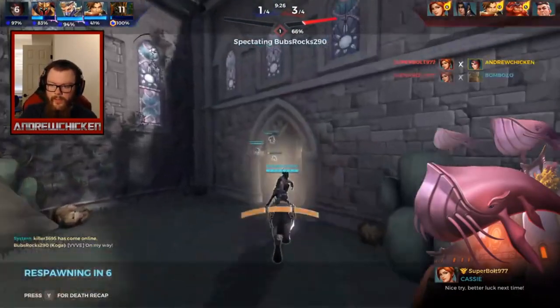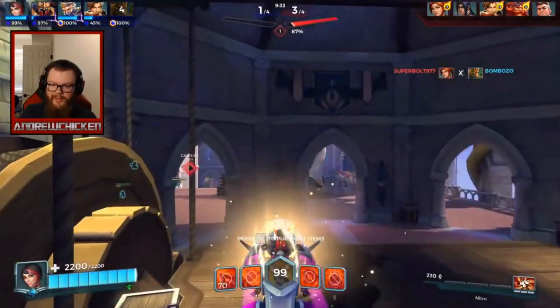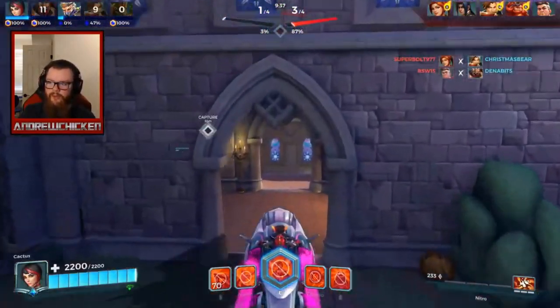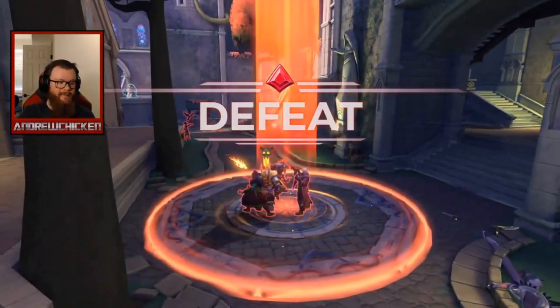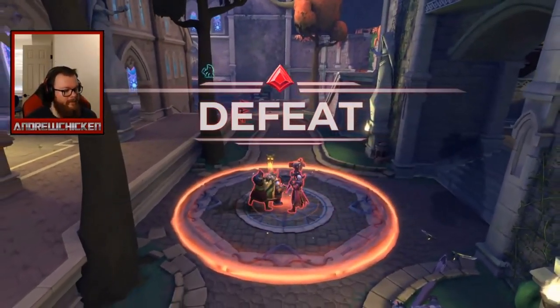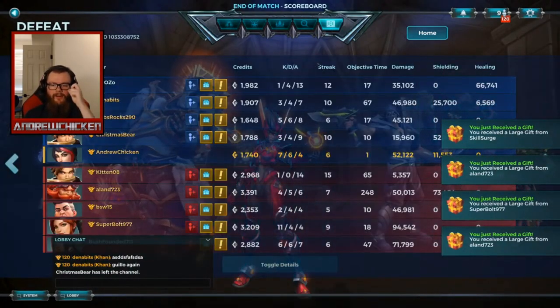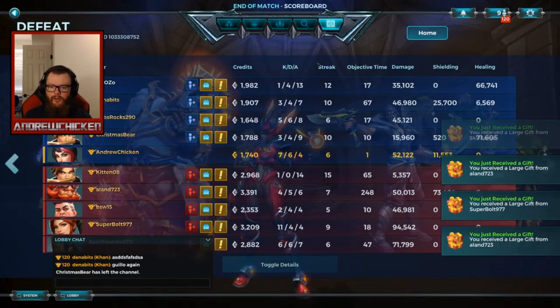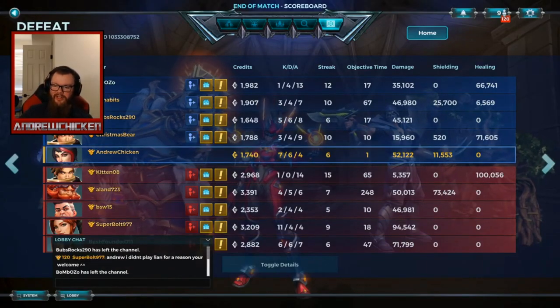We killed him though — soul for a soul, I'll take that. Cassie's kind of low but she's probably healed. Victor's behind us on our left, Grover's gonna fall. Super Bolt's just insane on Cassie. We're playing two nerfed champions — nerfed Koga and nerfed Vivian — into Super Bolt's Cassie and I think we're gonna lose this. His claws are supposed to be wings slash feathers but they don't look like feathers to me, they look like claws.